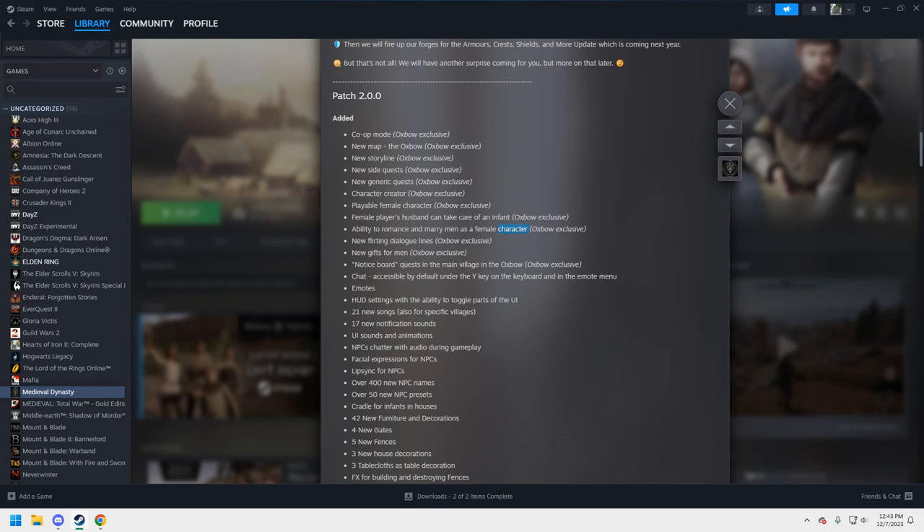You can play as a female now, and all the things you could do as a male in the original map you can now do as a female. You can flirt, receive gifts, court a male character, and the men can take care of the babies — which they should.